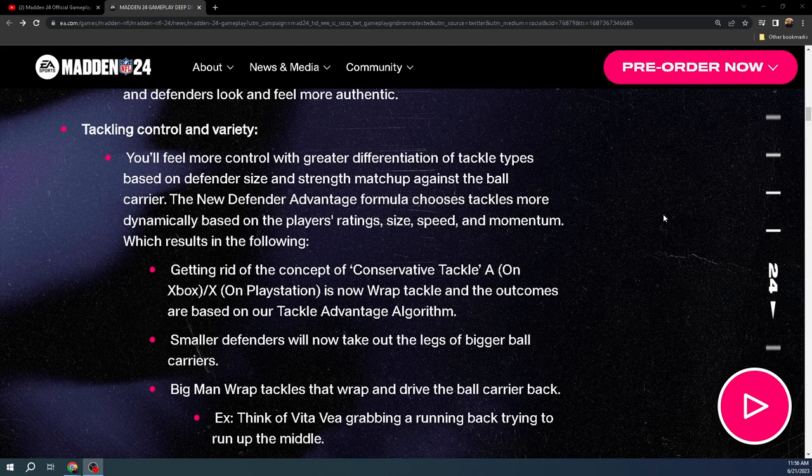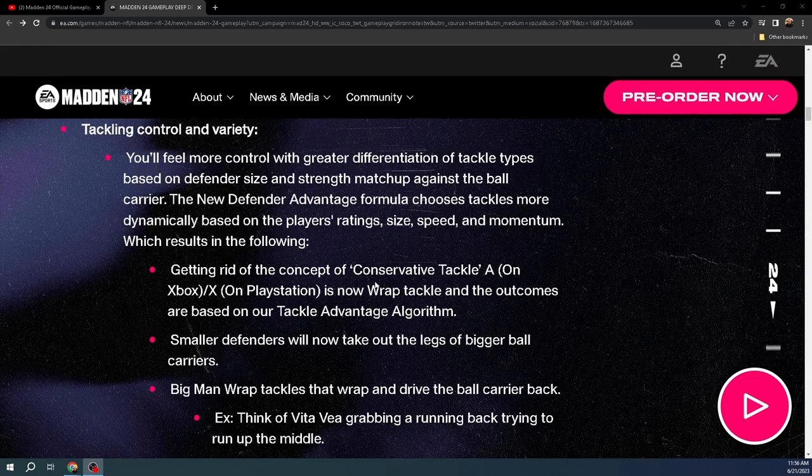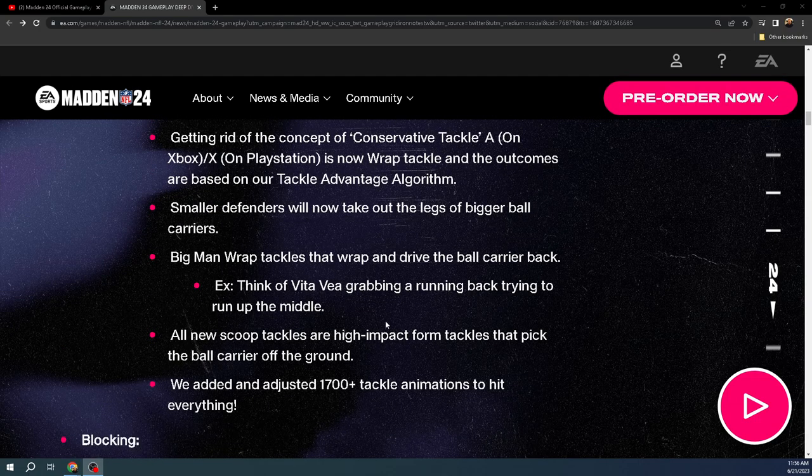Tackling control and variety — there are tons of new tackling animations. You'll feel more in control with greater differentiation of tackle types based on defender size and strength matchup. Big man wrap tackles that drive the ball carrier back are really cool to see. They got rid of the conservative tackle and instituted wrap tackles. There's not much more to say other than there are a lot of new tackling animations.